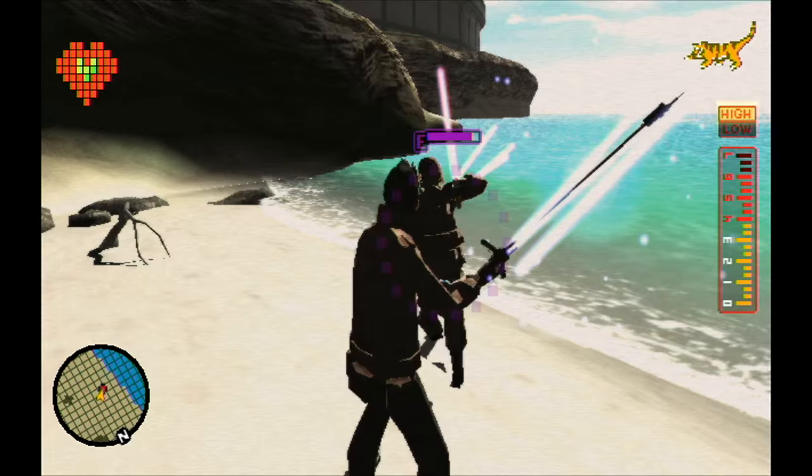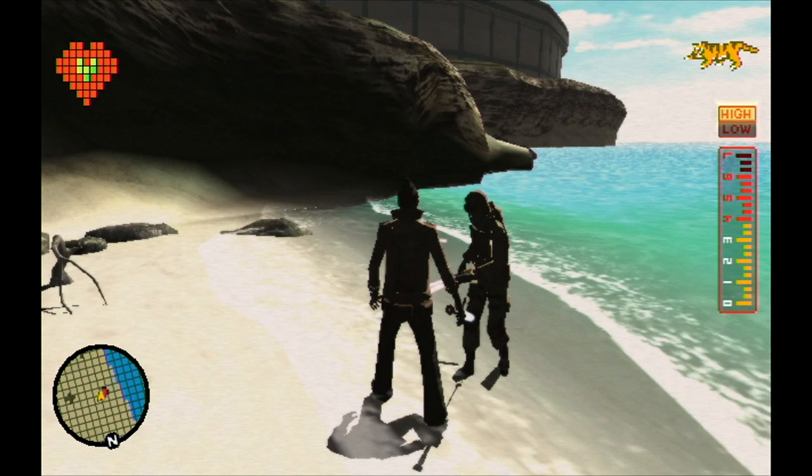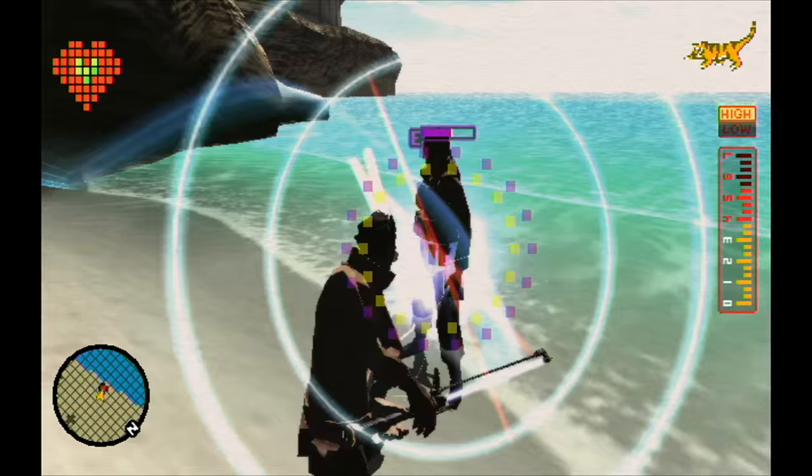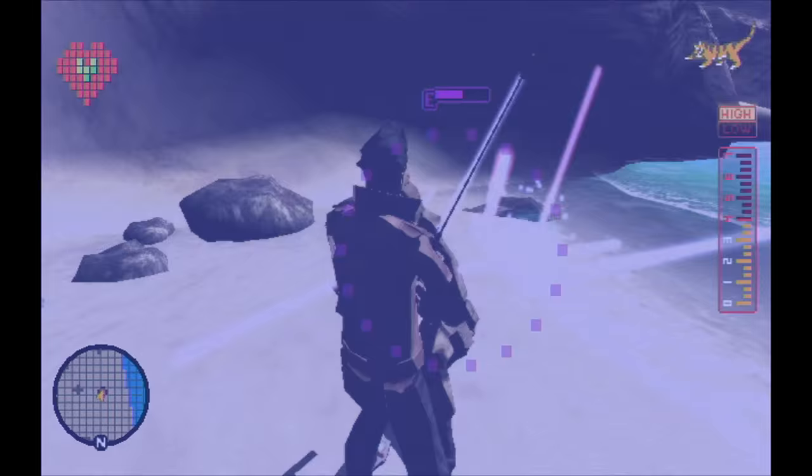Eventually, when their health is low enough, Travis will go for a decap. Enemies with their own beam katanas have much more health than regular enemies, and they take more parries to kill.